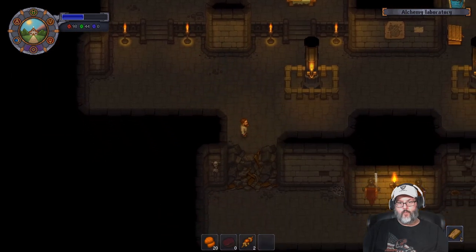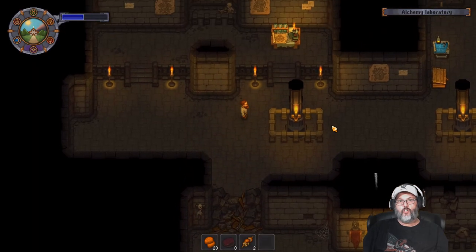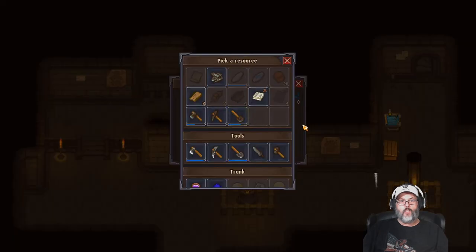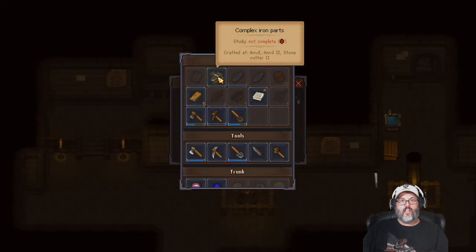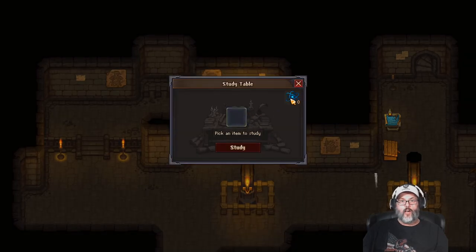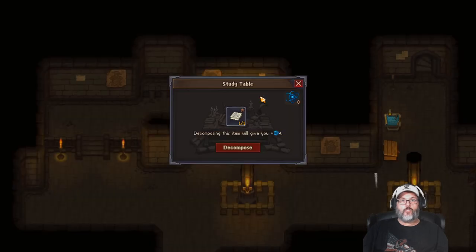We've chopped everything down. Same thing here — we need to be able to make beams, and this will get us a new area. But we do have a study table. So what can we study? We can study iron parts, but they take two science and we don't have any. So that's not going to work. How do we get this? Well, you can study notes. Let's decompose those, and we picked up four science points.